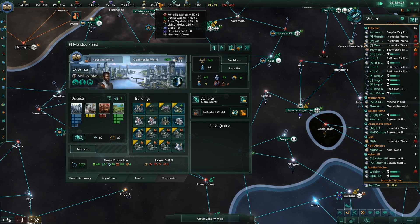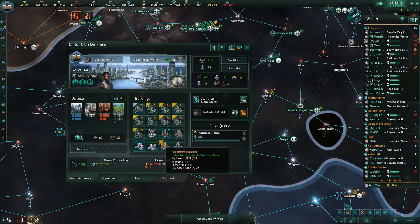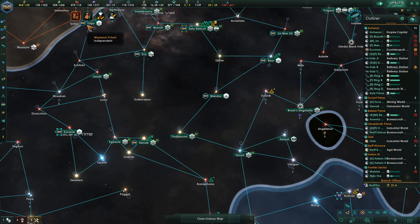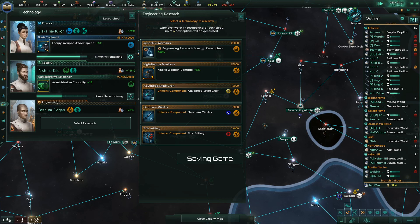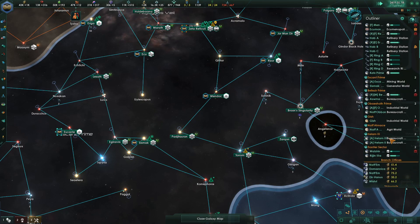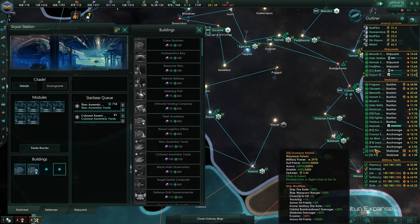What do we have? Secondary resources — eight crystals. Upscaling complete. Research actualized. And we can grab these. What's cheap? Put the missiles off of there. Back down here — Soyun says, hey, I'm ready for Titan Assembly Yards and Colossus Assembly Yards.